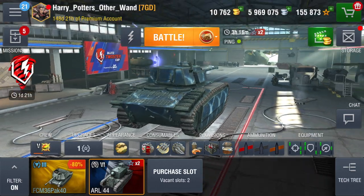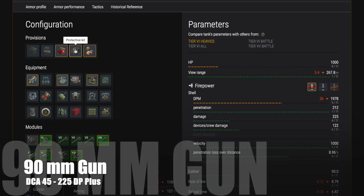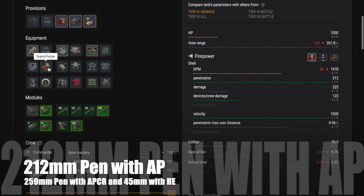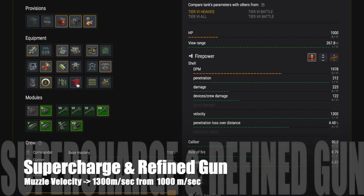This tank looks like a supermodel with the top turret on. This is what you'd expect for something French — it's beautiful, chic, and suave. So get that top turret. Apart from the aesthetics, it simply allows you to mount the better gun, and of course it looks so much better. As we said, 212mm pen on the AP. I'd use supercharger and refined gun — the muzzle velocity then increases to 1,300 meters per second, as opposed to 1,000, which is really good.